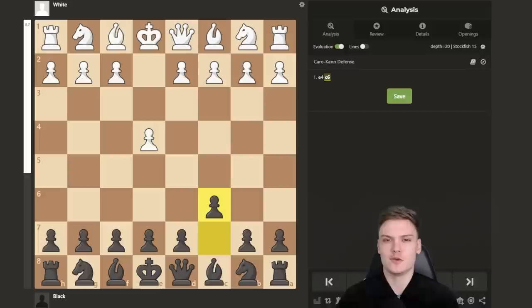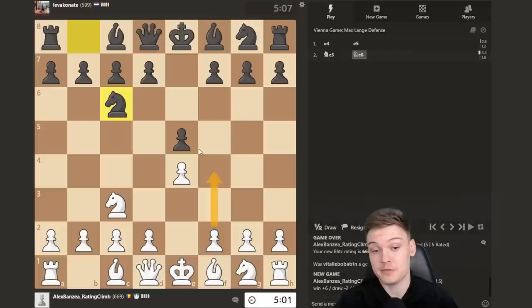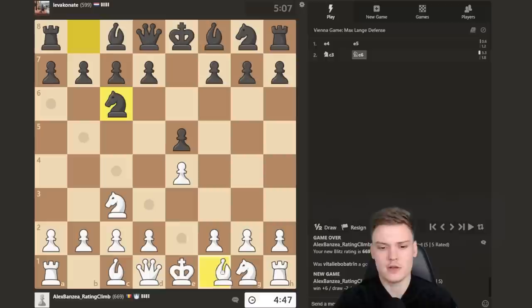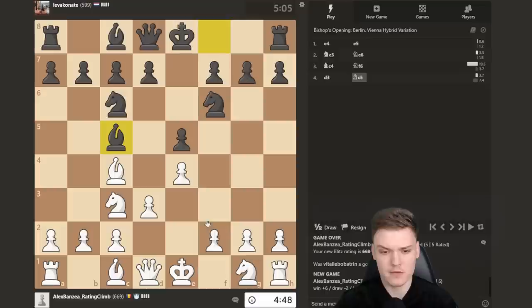Quick interruption — if you're really enjoying this kind of content, please consider liking the video because it really helps the algorithm boost the video to more people. Alright, getting another white game, going for another Vienna. The opponent goes for Knight c6 — I don't really am a huge fan of f4 here because exf4 creates a Queen h4 idea. I only like f4 against Knight f6 where the only reasonable move is D5, so against Knight c6 we're just going to play normal Vienna, get the bishop to c4. Knight f6 is what I expect — going to be going D3, and they've got D6. Opponent goes for Bc5 which is definitely the main line. I'm just going to stick with f4, D6, and then Knight f3.